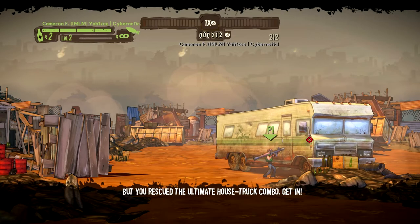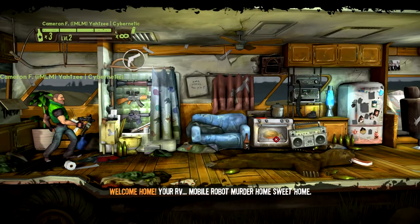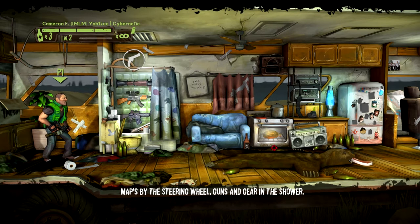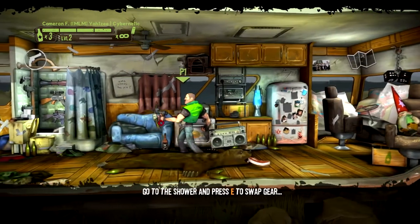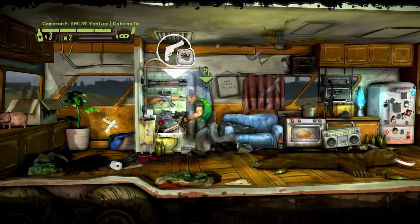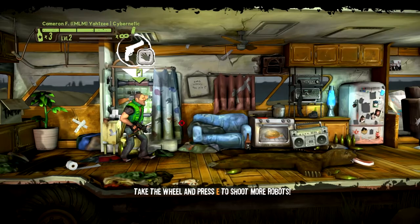Well, that certainly was an interesting first mission. So your home is an RV in a scrapyard. Well, that's alright, isn't it? Everyone loves to live in a scrapyard. Go to the shower and press E to swap gear. Take to the wheel and press E to shoot more robots. Yay.